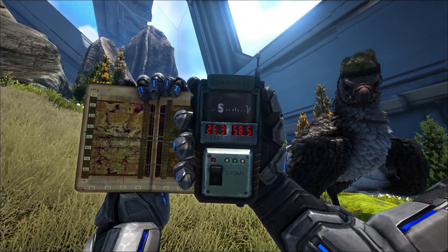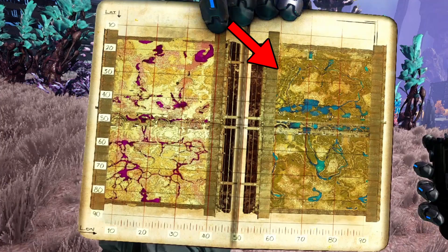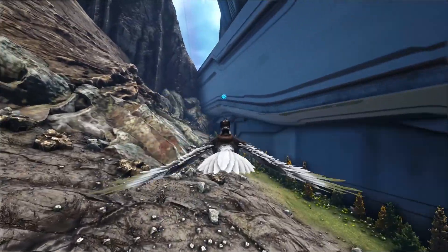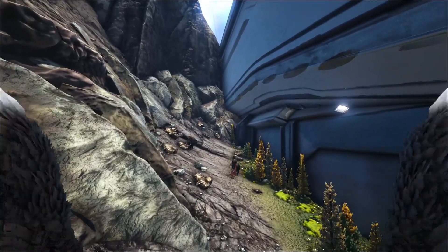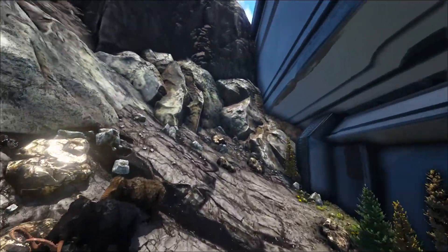And then the next spot can be found at the coordinates 26.3 and 58.5. This will be right here on your map. Again, this is a really good place to get a bunch of metal. And then once you clear this main spot out, you can fly along this line that I've marked on the map to find more metal.